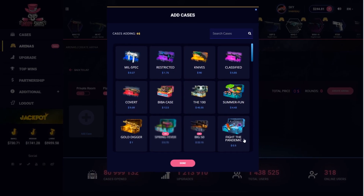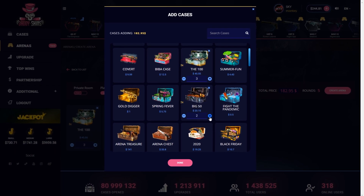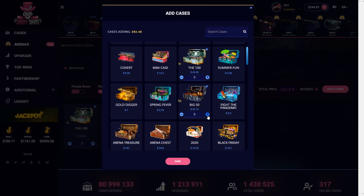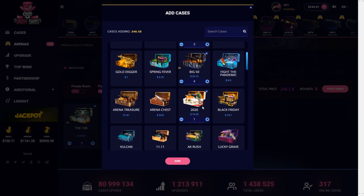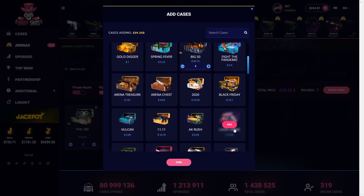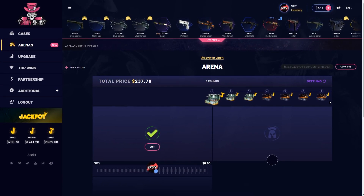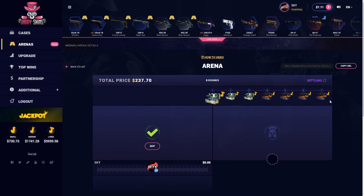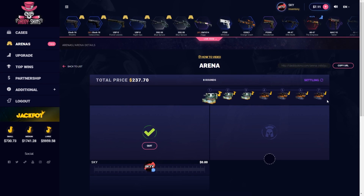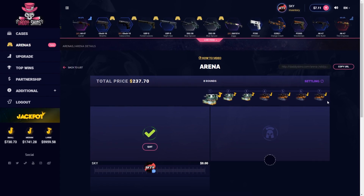Let's just create our own, hopefully someone joins - I know someone is definitely brave enough to join us. I'm going to use those two cases. I can add another - $229, let's add - $248 is too much unfortunately. Let's just add an AK Rush - two people, a $237 arena match. If we win one of those we can come out in high profit. While we are waiting for someone to join our arena match, if you could leave a like and subscribe.